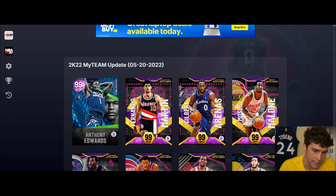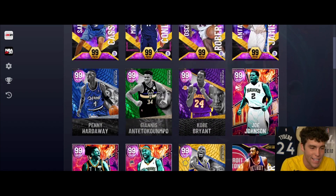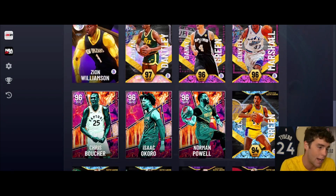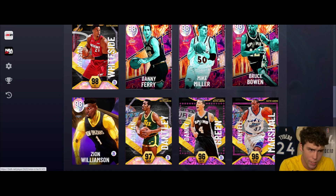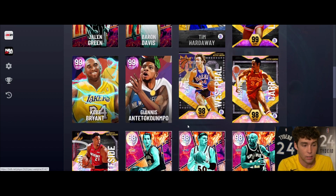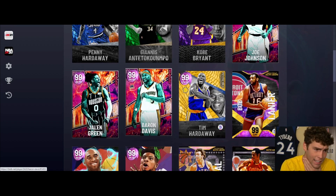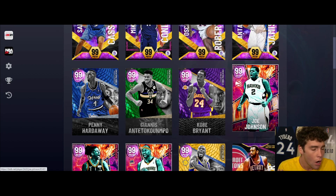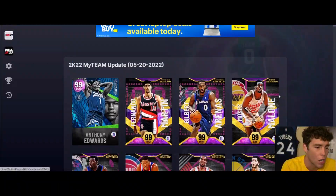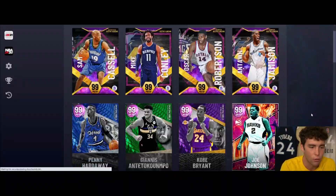It's your boy Ty back here with another video. Today we are going to be going over the new season and all the rewards in NBA 2K22 MyTeam. We are getting a content drop - you can see Danny Green, Mike Miller, Bruce Bowen, and all the other non-original-owner cards like Giannis, Kobe, Jalen Green, Baron Davis, Joe Johnson. We're going to be talking about all the original owner cards we got today - all the Season 7 reward cards.